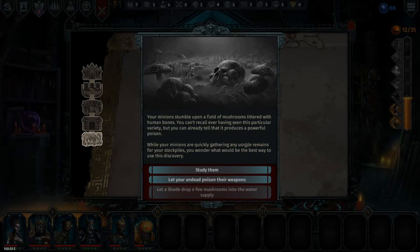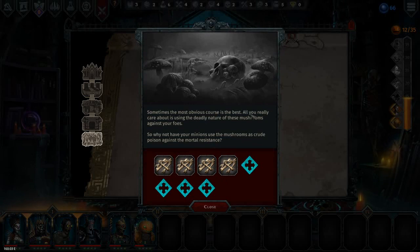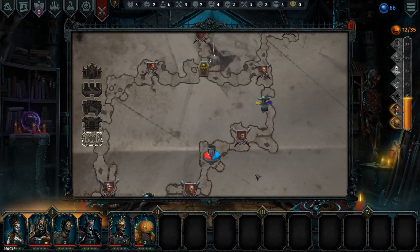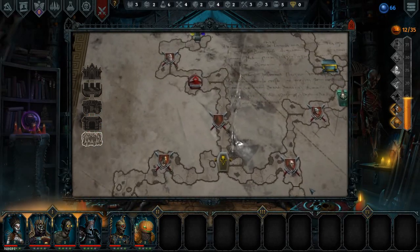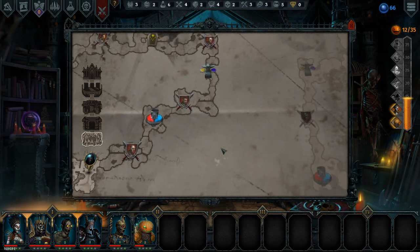Your minions stumble upon a field of mushrooms littered with human bones. You can't recall ever having seen this particular variety, but you can already tell it produces a powerful poison. While your minions are gathering usable remains, you wonder what would be the best way to use this discovery. Study them — let your undead poison their weapons. Sometimes the most obvious course is the best. All you really care about is using the deadly nature of these mushrooms against your foes — so why not have your minions use the mushrooms as crude poison against the mortal resistance?